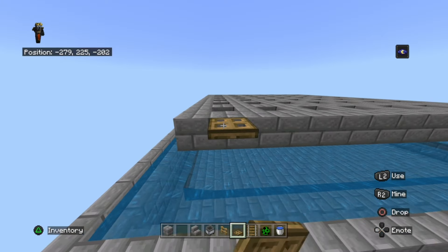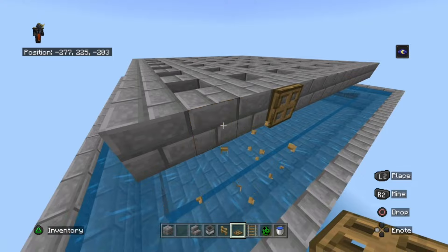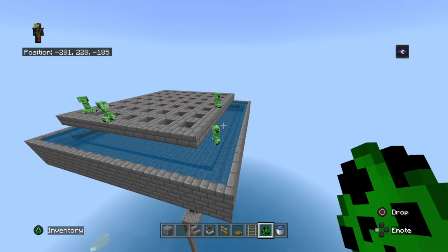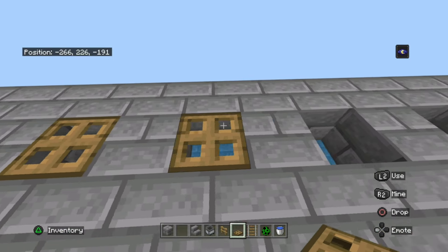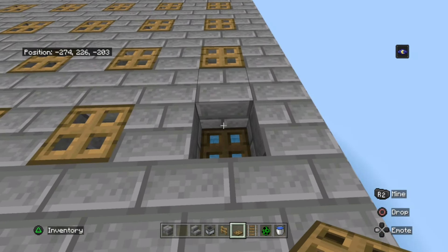Usually before you would need to place trapdoors outside so creepers can walk off, but you don't need to do that anymore because the creepers will just walk off either way. Place your trapdoors in here and make sure you're placing them all the same way — don't face a different direction when placing trapdoors. Now click on them.